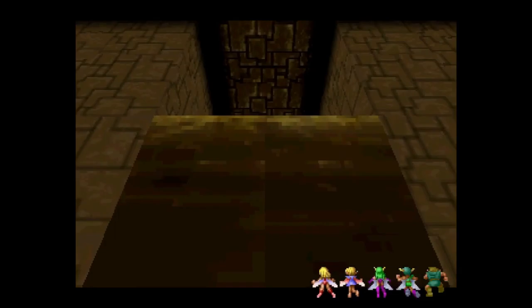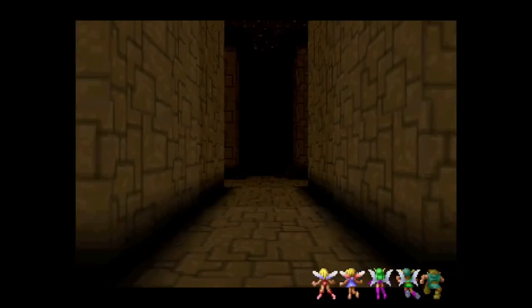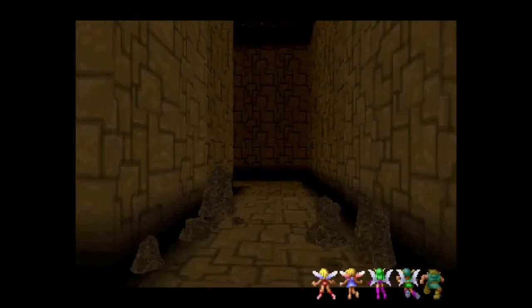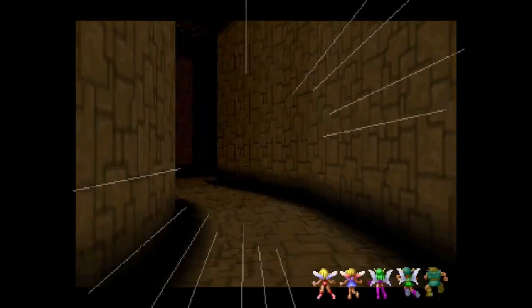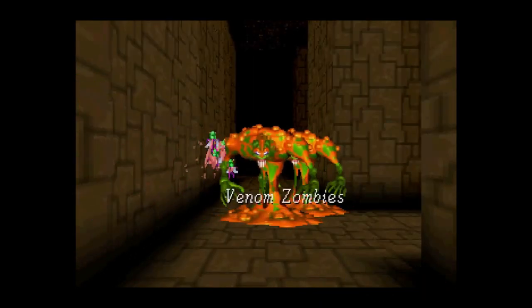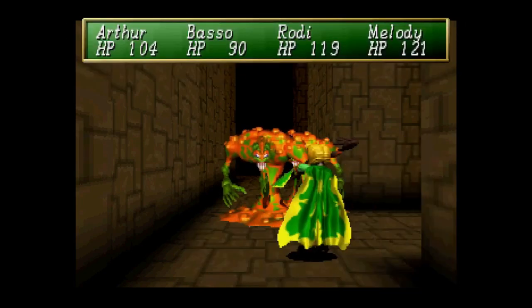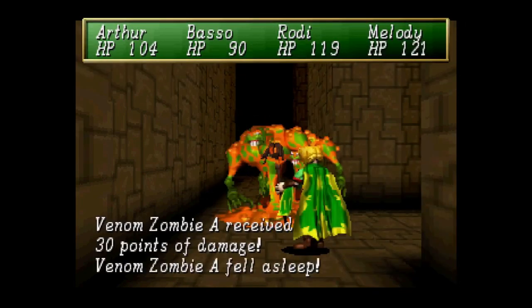I gotta be on the ceiling to get that one. I'll just make my way back and take care of it. Oh, I just pressed A without doing anything — it's Venom Zombies, what the hell are they going to do? Poison me? I got an Ananodon for this.